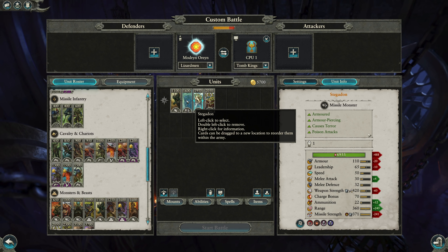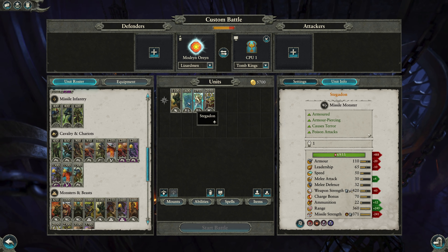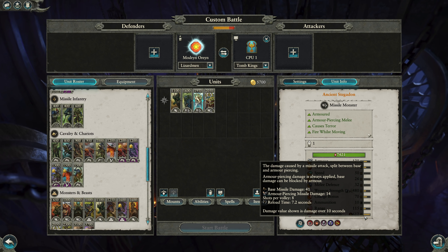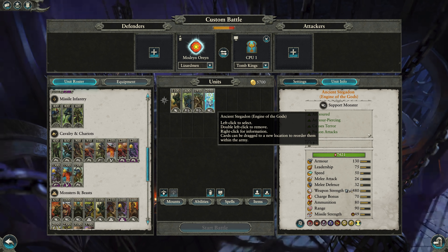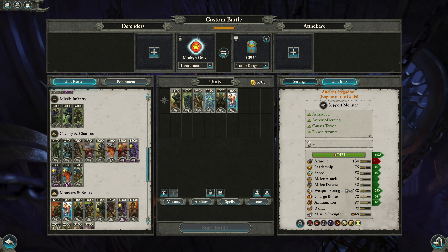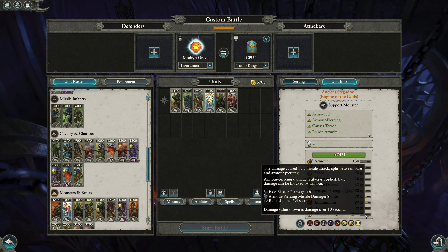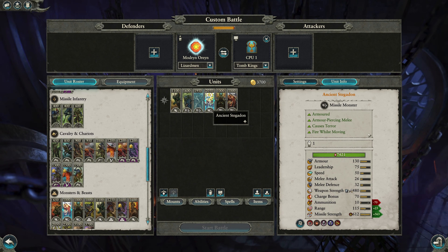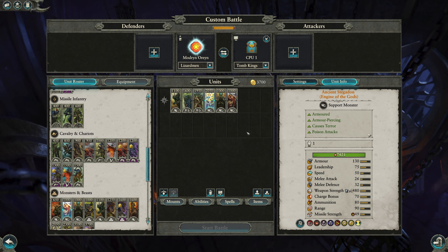The extra 60 weapon strength is also pretty substantial, and the machine gun skinks on the back can definitely dish out some serious pain up close — 115 range on that. The Ancient Stegadon still has the Howdah, the same Howdah that you'd find on a Bastiladon variant — just skinks throwing poison javelins, doesn't do too much damage, but it is essentially area-of-effect poison, which is really nice. You just pick up these special abilities in exchange for 100 points and the machine guns.